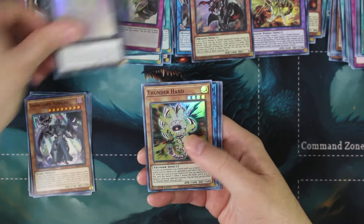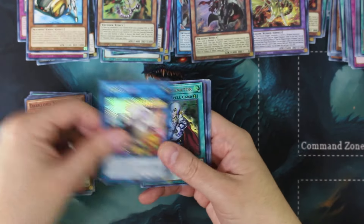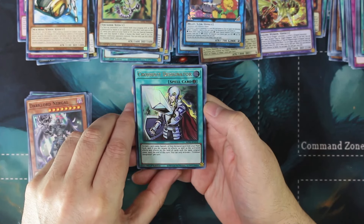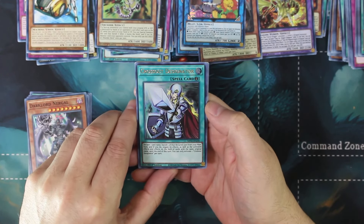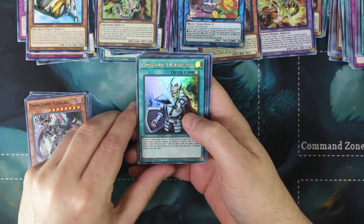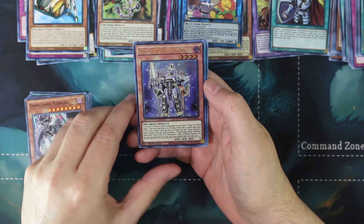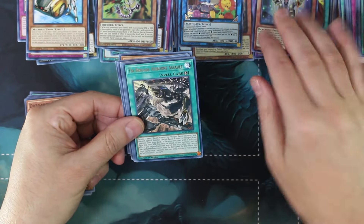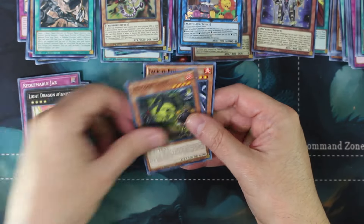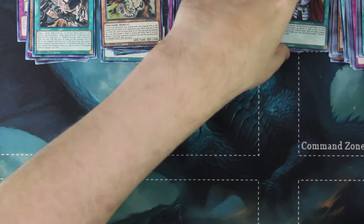We got another Melphie of the Forest, Thunder Hand, and a Cross Sheep for the link monster. Oh look at that - we got ourselves a Cross Out Designator for the ultra rare, very nice! He's not worth what he was back when he first came out - he was fairly expensive then - but now he's actually pretty cheap. I think I saw it on TCGplayer for about four dollars. Then we got the Gear Suit, the Orca's Mech Knight Assault, and a bunch of other random commons - Jack of Balan.